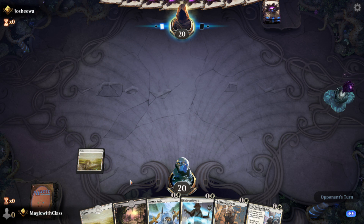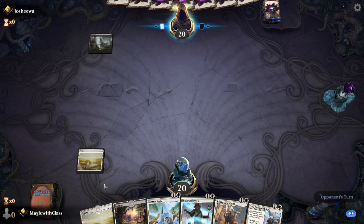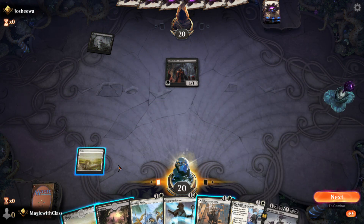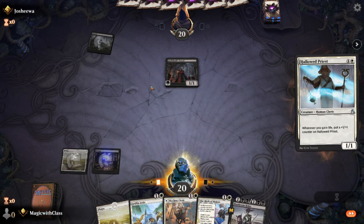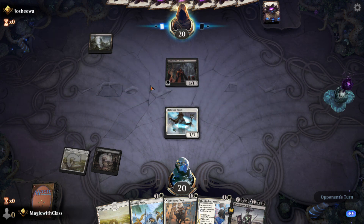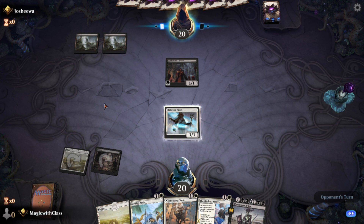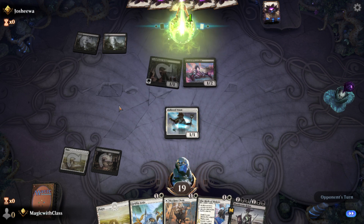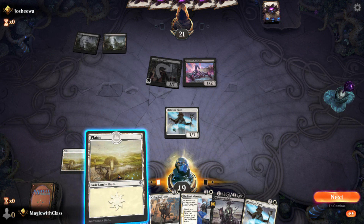Being able to produce a whole bunch of 2/2 flyers at the end of every one of your turns is a powerful ability that should not be underestimated. Now that Commander Legends has been officially spoiled, there aren't a significant amount of newsworthy things to talk about, at least not until the next spoiler season. There's also a Secret Lair — Extra Life — currently available to order, which helps support a hospital.